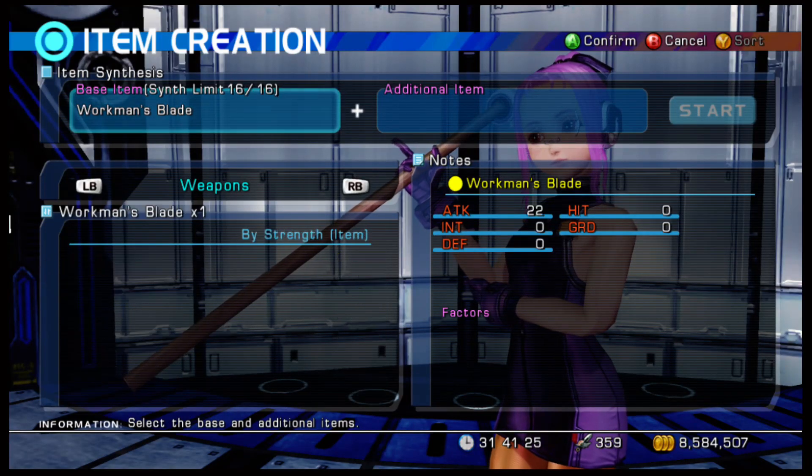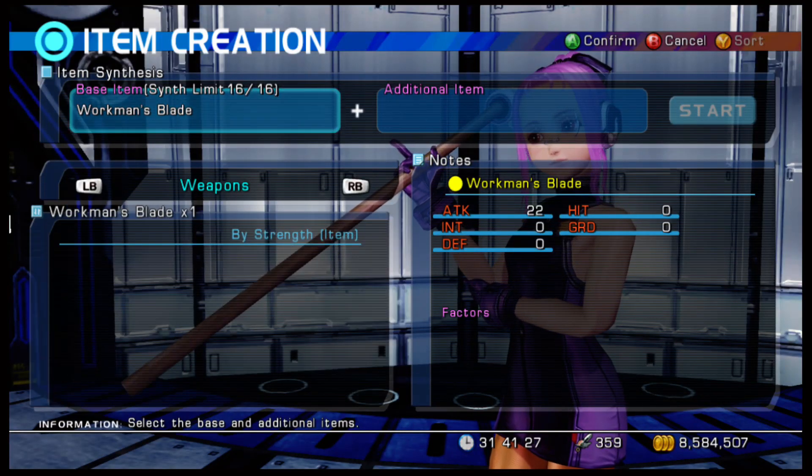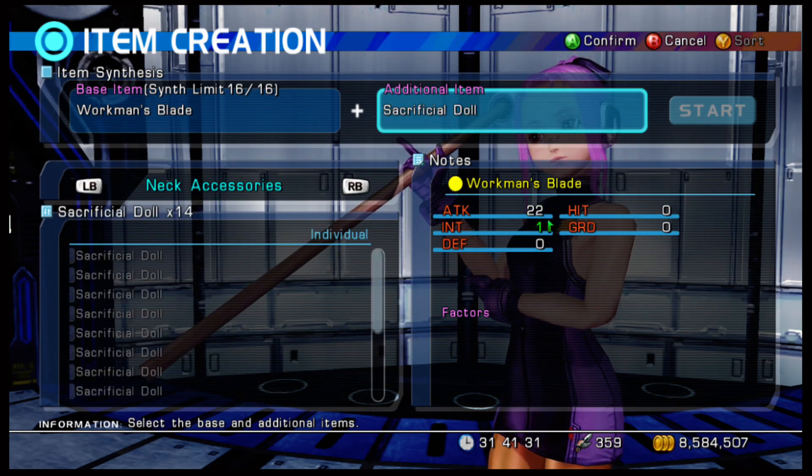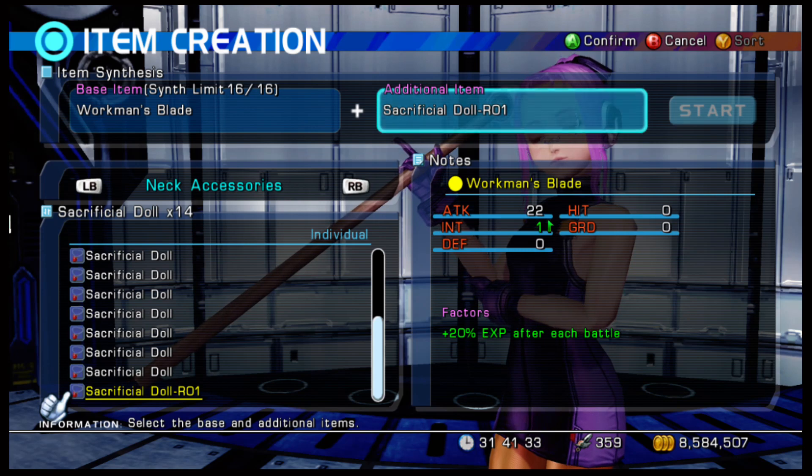So whenever you go to, say, a workman's blade and pick it, then go over to your sacrificial doll that you created. If you look at the factors on the right-hand side, it'll say '20 XP from each battle,' meaning the other three effects that you had on there go away — they disappear and don't carry over to the armor.